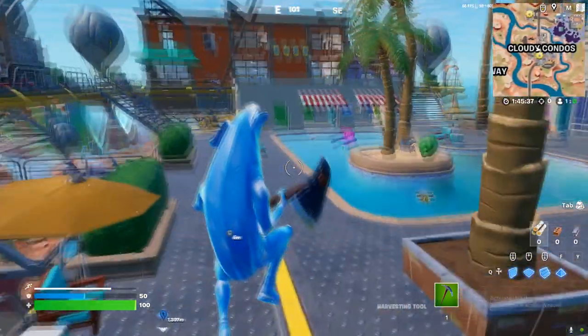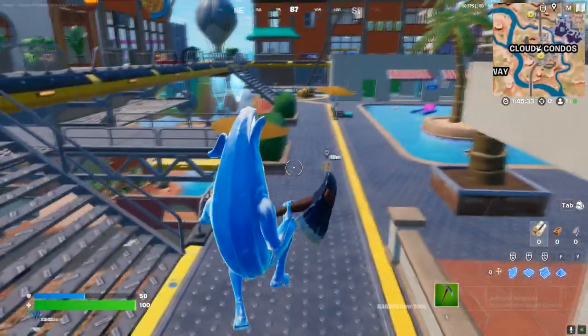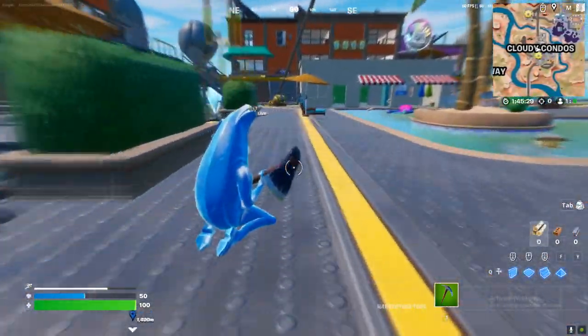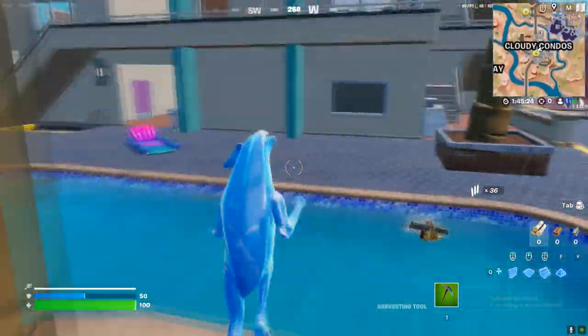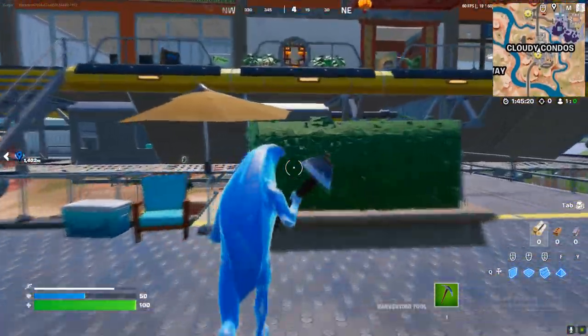There you go — you need to do all of this in one go. So sprint, hold the crouch button, and then pick up the ammo box. Remember: sprint and then hold the crouch button.